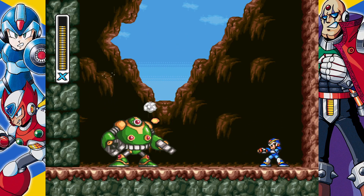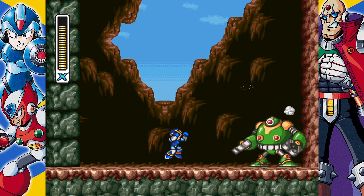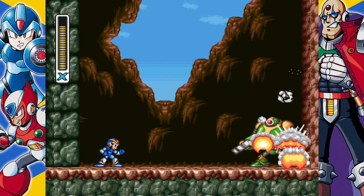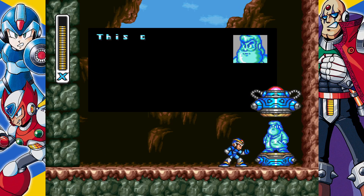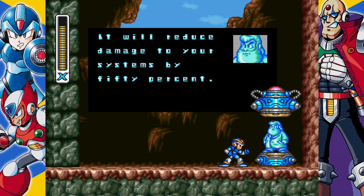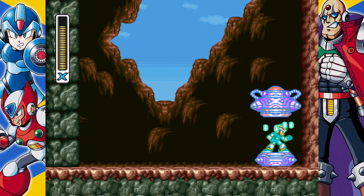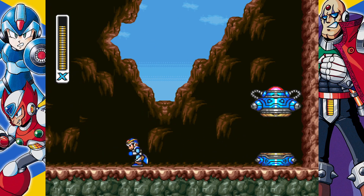Dang it! There we go — I just stopped bothering using a charge shot. Alright, the final armor piece. Basically all this armor piece does is reduce damage by half — I take half the amount of damage. It's simple, it's effective, and it's awesome. And now we have the full first armor set.